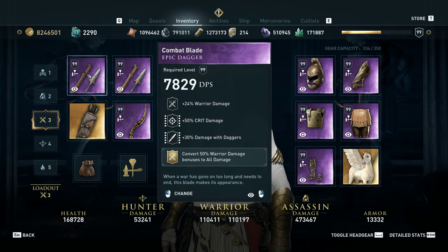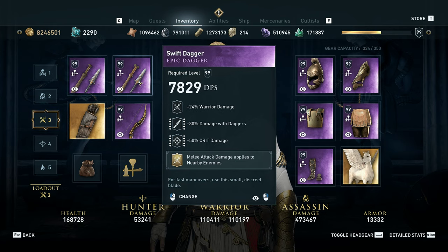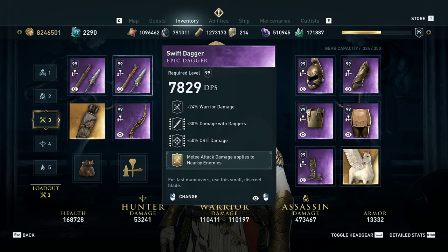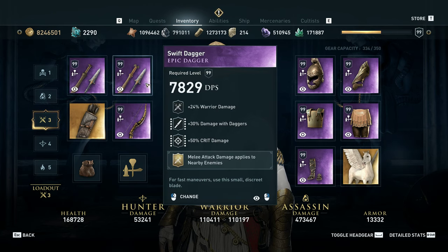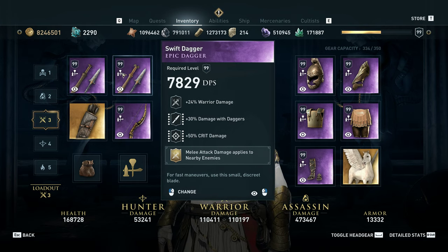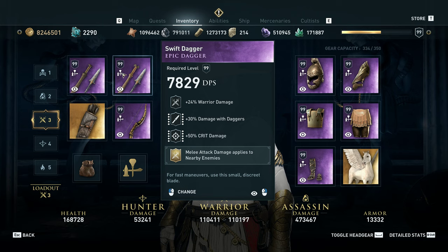First off, we're going to have two daggers with warrior damage, damage with daggers, and crit damage. I really like the mods: convert 50% warrior damage, and melee damage applies to nearby enemies. Those are really strong, really fun mods. The conversion makes us a pretty strong hybrid with solid hunter and assassin options, and the AoE damage is particularly nice on the super fast, super agile daggers — we can get an opening on any target in a group and suddenly we're hitting everybody.